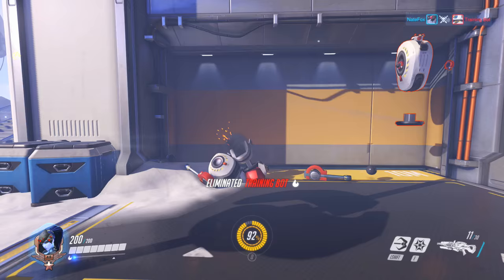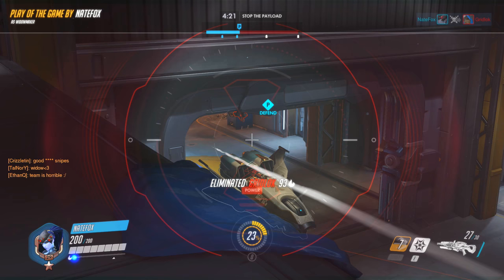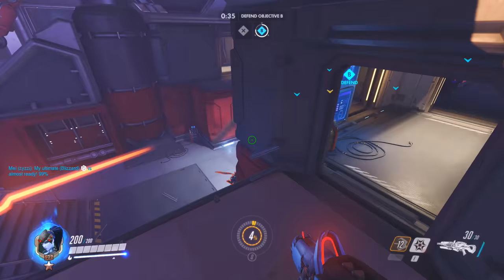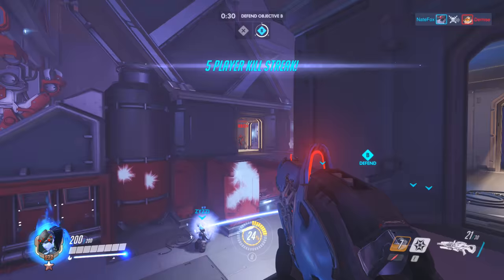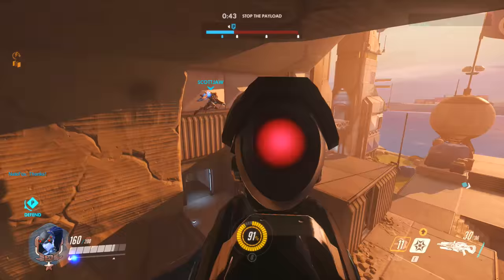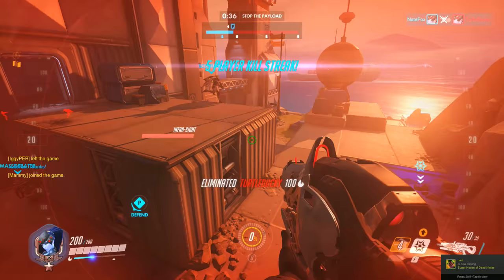However, Widowmaker is going to deal the most damage while in sniping mode. She can scope in, charge her shots, and deal an incredible amount of damage if you aim it right. While scoping in, your rifle will charge the shot for about one second before reaching 100% damage. This will give you just enough time to line up your shot, so charging up shouldn't be a huge issue. A fully charged headshot is going to do about 300 damage — that's enough to kill a lot of heroes in just one hit. Getting that headshot is one of the most satisfying things ever.